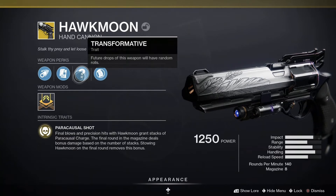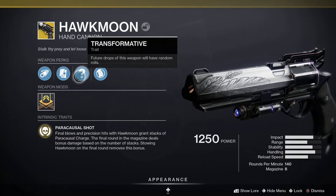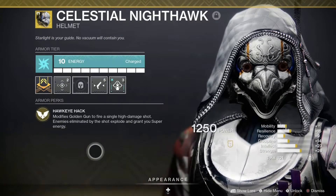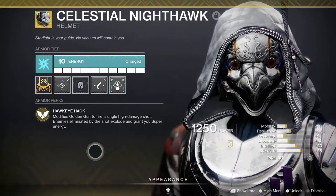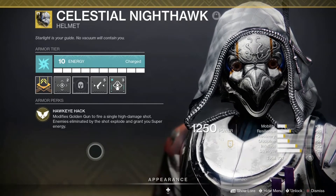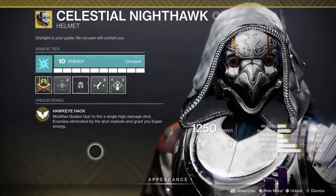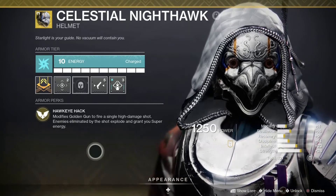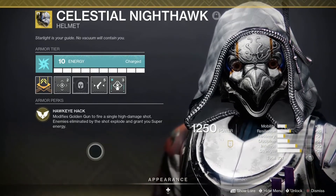As of recording this, we don't have access to the random perks yet, but once they come out, this gun will get even better. Now, the exotic armor is the Celestial Nighthawk with the perk Hawkeye Hack. It modifies Golden Gun to fire a single high damage shot, and enemies eliminated by the shot explode and grant you super energy. A quick side note for Crucible: if you're crazy enough to take Celestial Nighthawk into PvP, your Golden Gun shot will do enough damage to pop a Titan bubble along with the Titan inside the bubble.